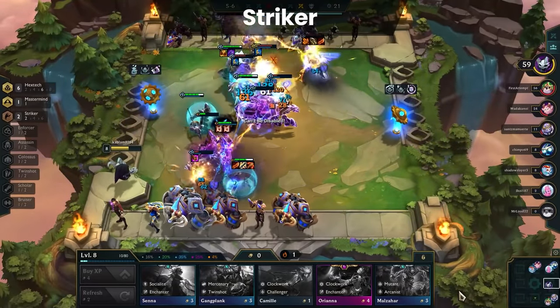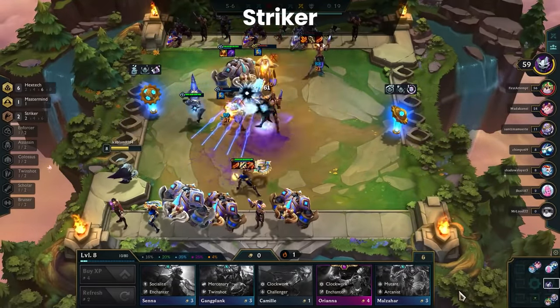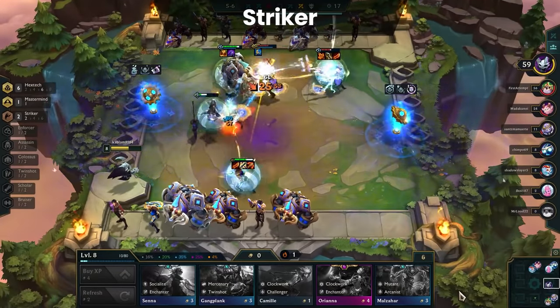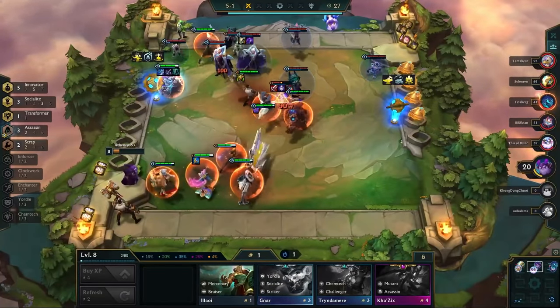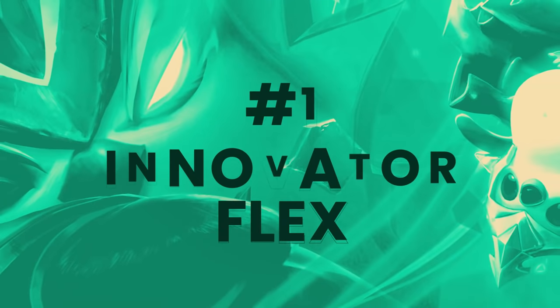Just keep in mind that you don't have to commit to a Striker board until stage four or five, meaning you can always pivot if it doesn't look like the board is coming together. With that, we can move on to the final composition coming in at number one: Innovator Flex.